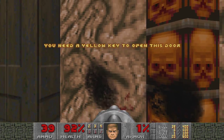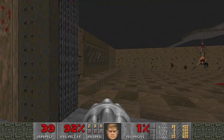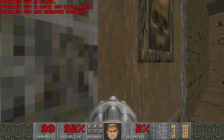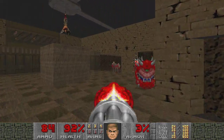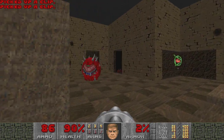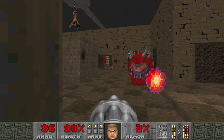So we got a yellow door there. Hold the switch — there we go. Bullets. I like the Doom II-ish trickery with falling floors and things of that nature. You guys want to fight? I guess not.